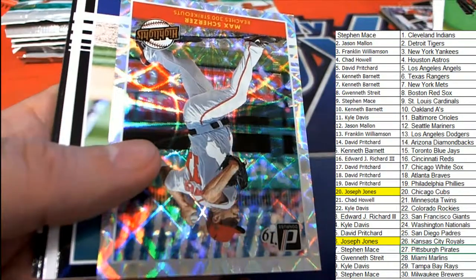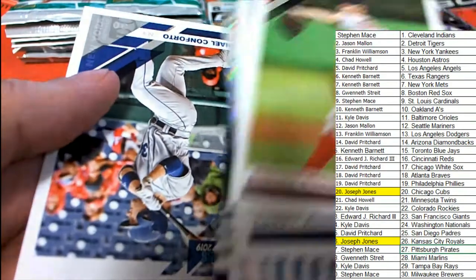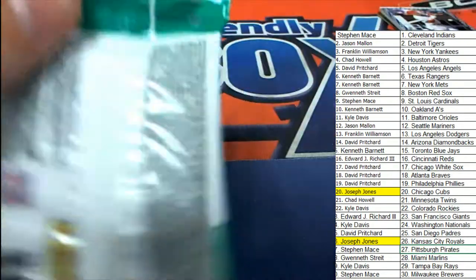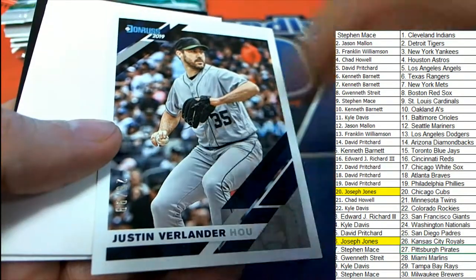That's David P with that Jackie Robinson day. Nice highlights Scherzer card, cool stuff, all over the place. Nice, Justin Verlander number 299. He's doing well.